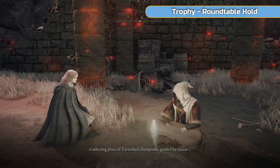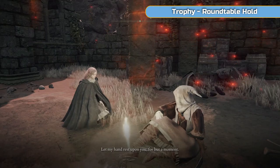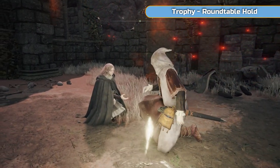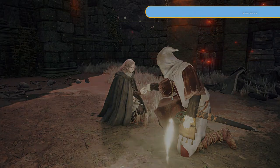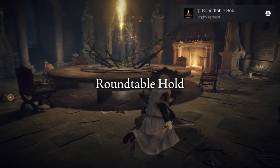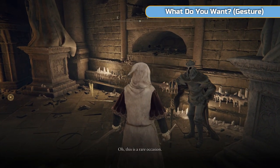If you sit here, Melina is automatically going to come and speak to you. When she does, say that you do want to go to Roundtable Hold and she will take you there. If she doesn't turn up for whatever reason, don't worry - we will go there eventually. The first time you ever go to Roundtable Hold you will get a trophy. There's not much we can do there at this point anyway.